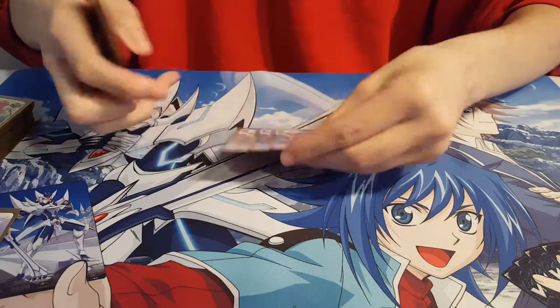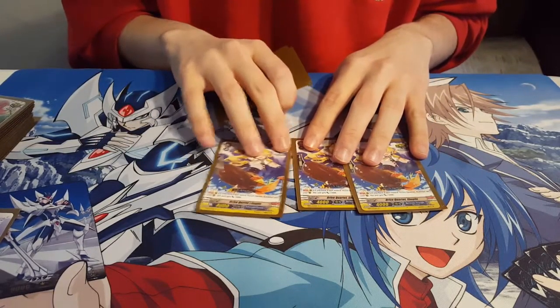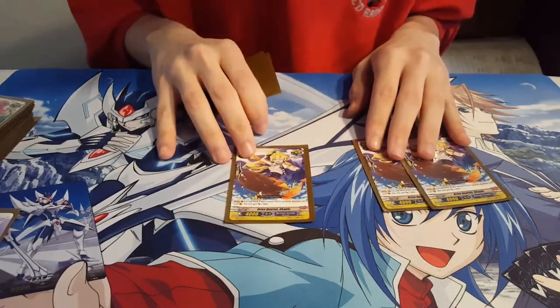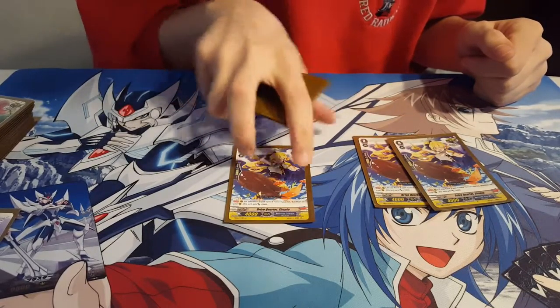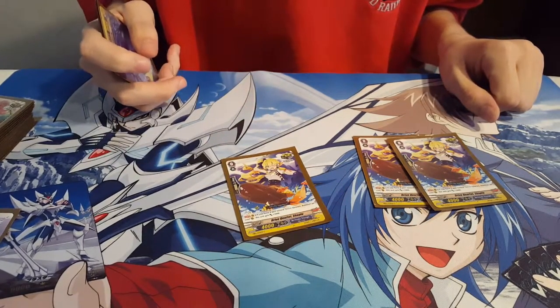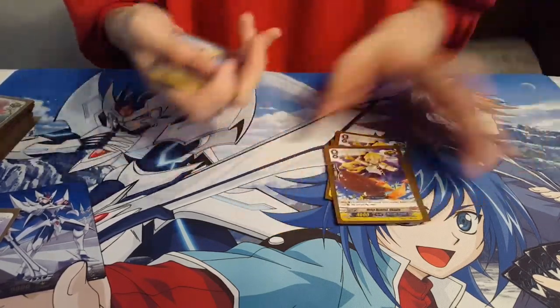Next up we've got three copies of Drive Quartet Shooplu. Her skill doesn't matter because I don't have any of the other cards she needs — but I'll tell you anyway. As long as you have Drive Quartet Bublin on your rearguard circle, this unit gets plus 3,000, so she'll be a 7k. But I don't run that, so it doesn't matter. She's just a crit.